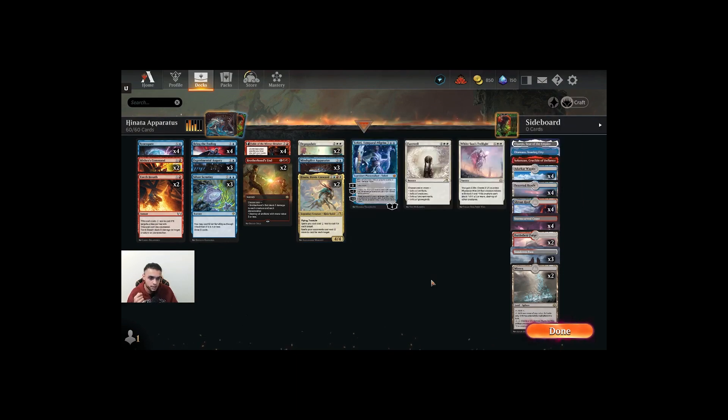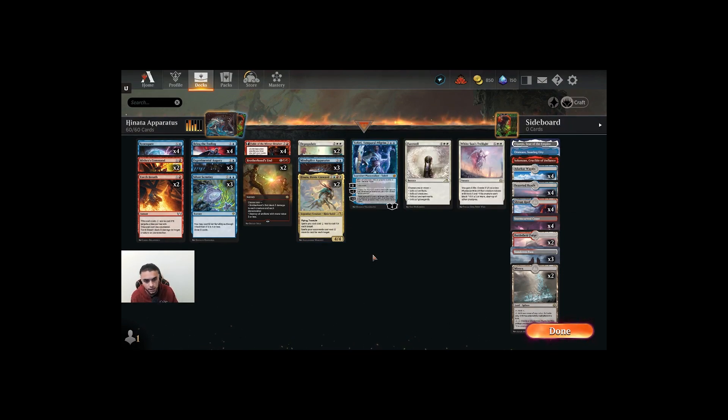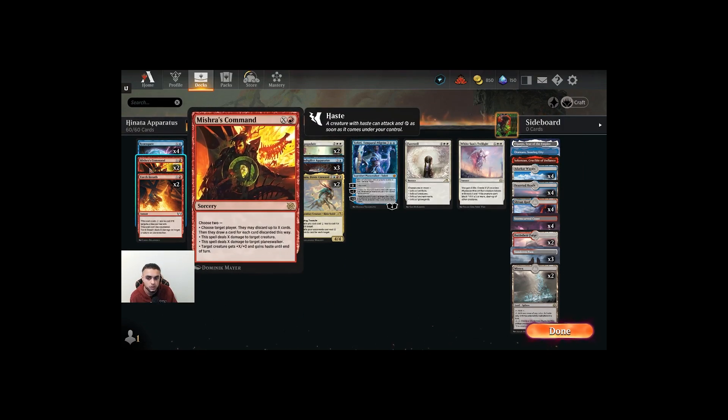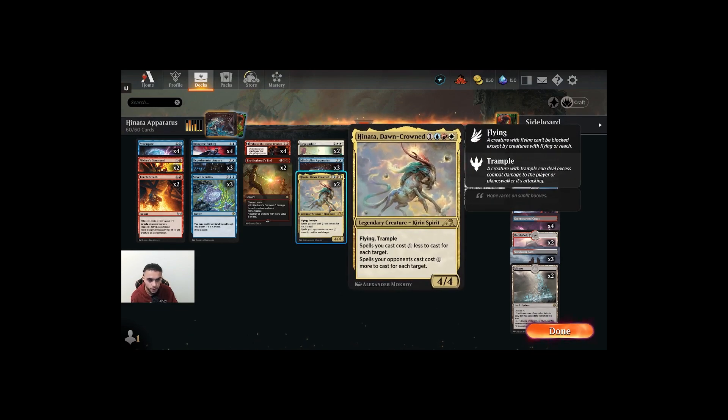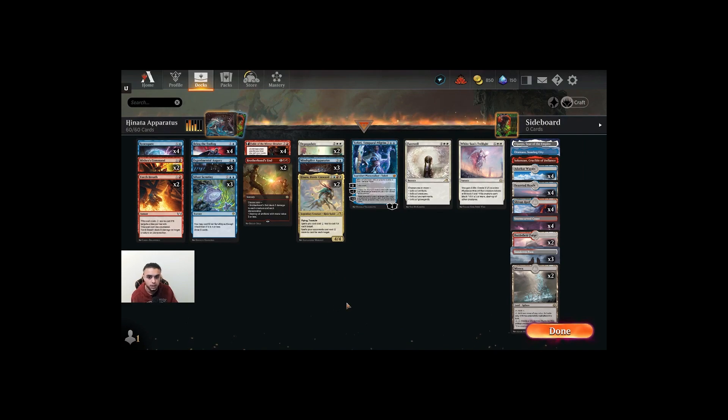Mind Splice Apparatus and Hinata Dawn Crown work together well. Hinata doesn't discount as much as Mind Splice Apparatus, but if you have multiple targets like a Mishra's Command, Hinata makes Mishra's Command obviously better. Syncopate also can make you a couple of plays with Hinata. I've been having a lot of fun with this lately.